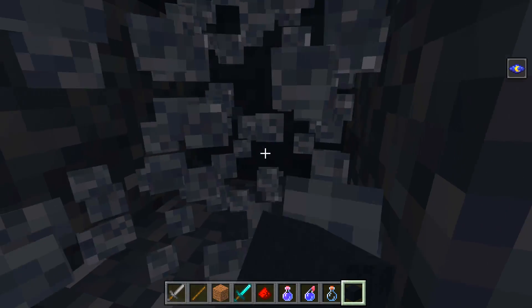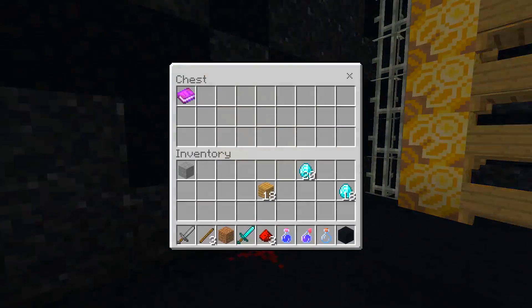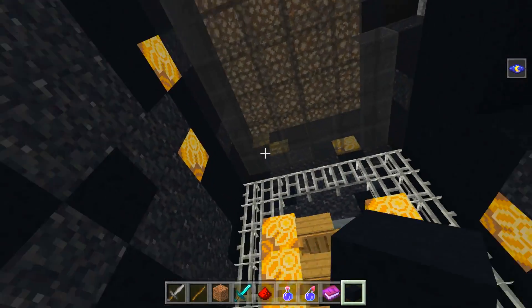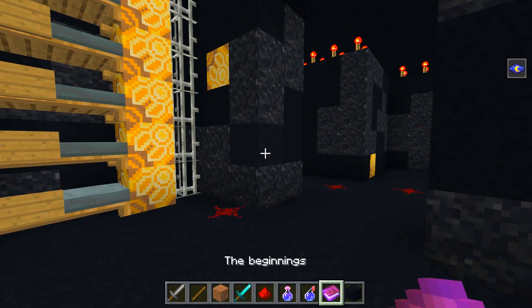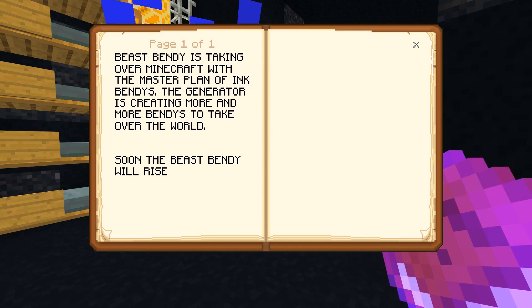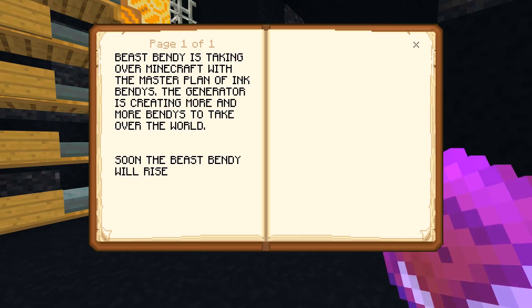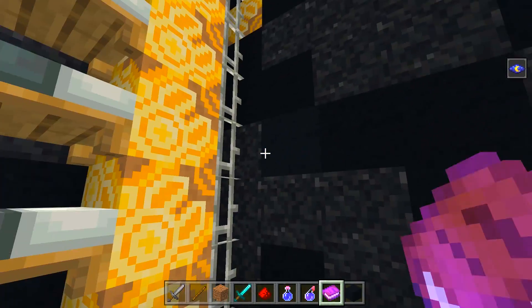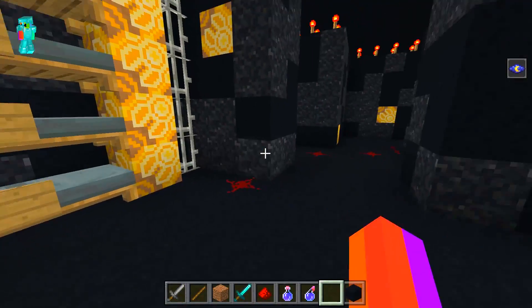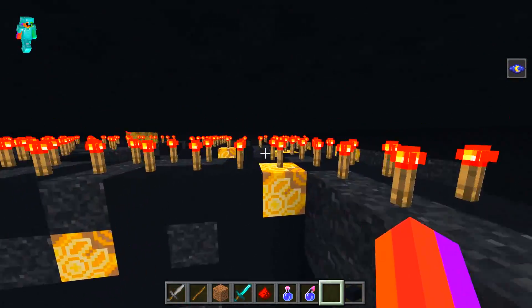This maze is absolutely insane. What is in here - there's a book! Let's read it: 'Beast Bendy is taking over Minecraft with the master plan of the ink Bendys. The generator is creating more and more Bendys to take over the world. Soon the beast Bendy will rise.' Okay, let's put this back. Let's find the exit of this secret base - it's right over there.